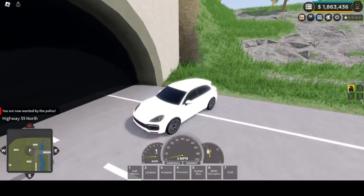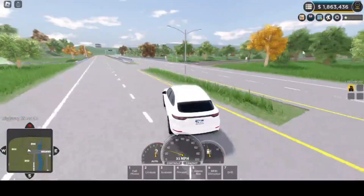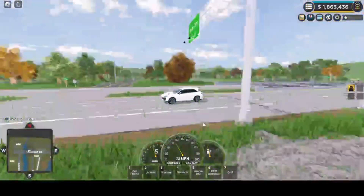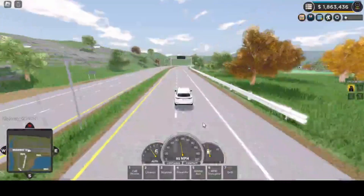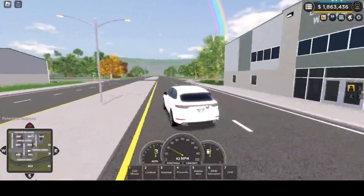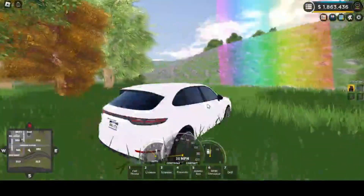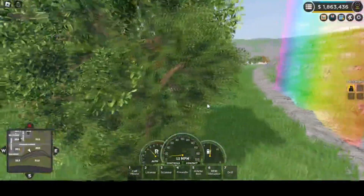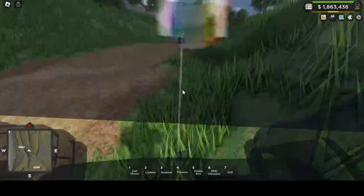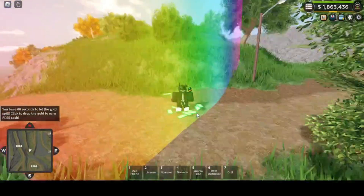Now what's the last thing? We just need to find the rainbow. I was just going to drive around and guess who found the rainbow — I did. Hopefully there's gold on the side. And guess who found the pot of gold? I did. Pick up — ooh, money!